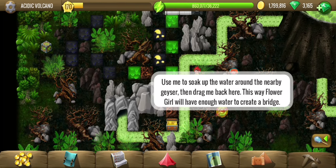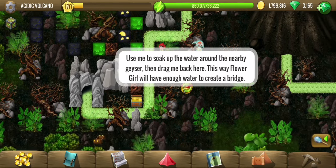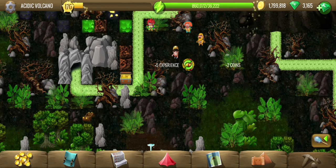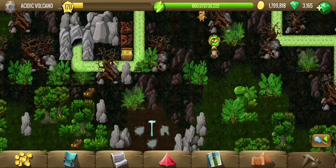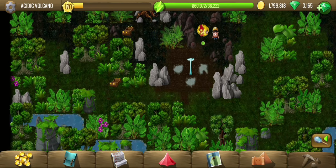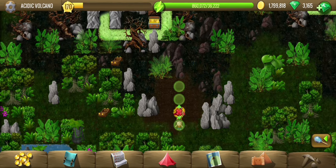So there was a river earlier so Flower Girl could make as many bridges as we wanted, but now this is acid. So now we have to get the water using sponge drop. We have a geyser here, so not a problem. Enough water collected — the geyser disappeared already.